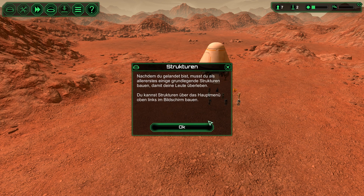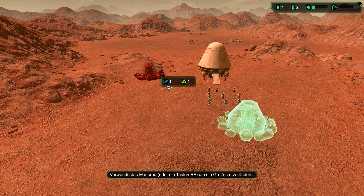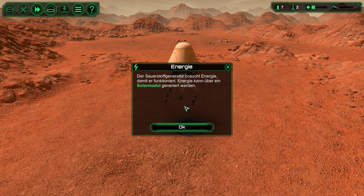Nachdem du gelandet bist, musst du als Allererstes einige grundlegende Strukturen bauen, damit deine Leute überleben. Du kannst Strukturen über das Hauptmenü oben links im Bildschirm aufbauen. Für den Bau der meisten Strukturen benötigst du Metall und Bioplastik. Du hast eine begrenzte Menge davon im Kolonieschiff. Als erstes musst du einen Sauerstoffgenerator bauen, damit deine Kolonisten atmen können, denn der Sauerstoff in ihren Raumanzügen verbraucht sich.